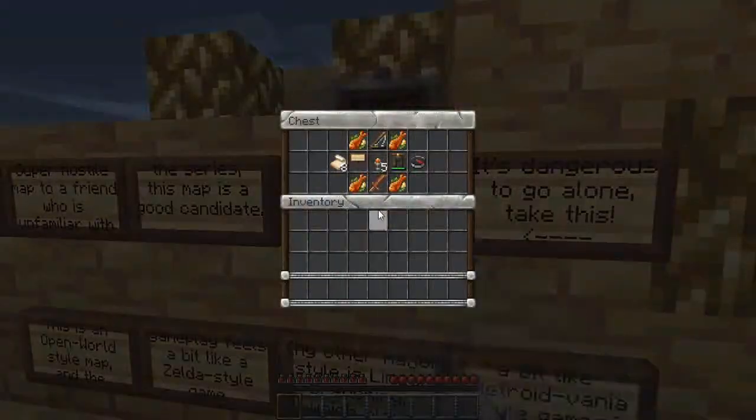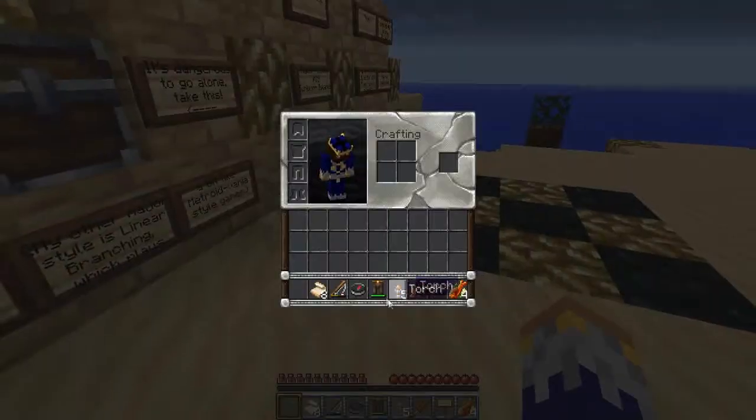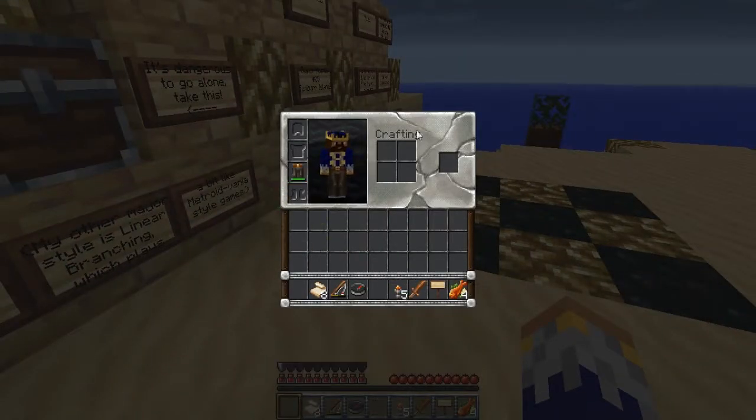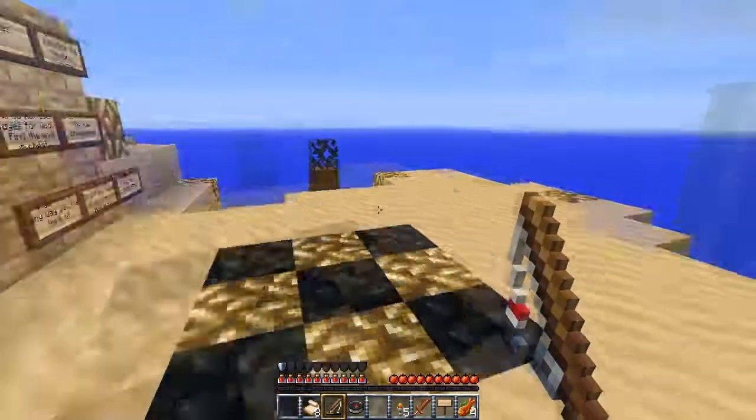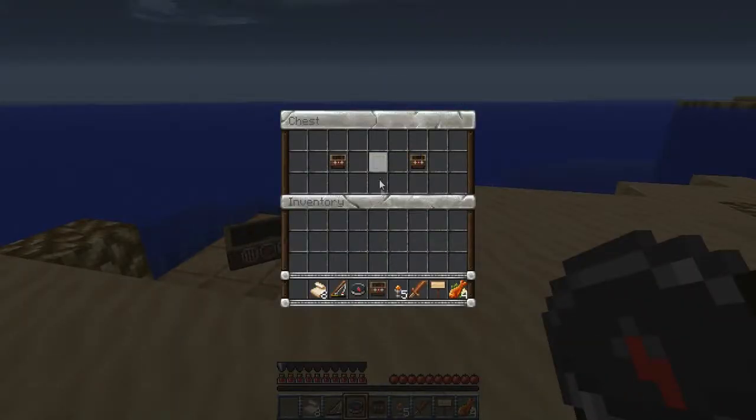It's dangerous to go alone, take this. Got some cooked fish, a sign, a sword, some torches, leather pants, a compass, a fishing rod, and paper. I'll throw these leather pants on, why not?